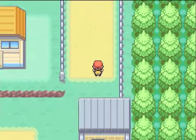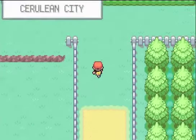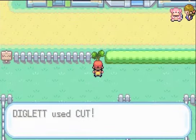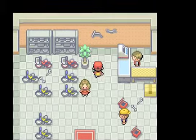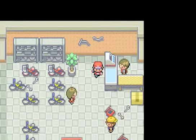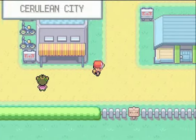Now we're back at Route 5. Just so you guys know, you don't have to go through any of this — you can cut right in here and you're in the Bike Shop. You just go in here, talk to him, and he'll say 'Oh, it's a bike voucher!' and give you a bike for it.